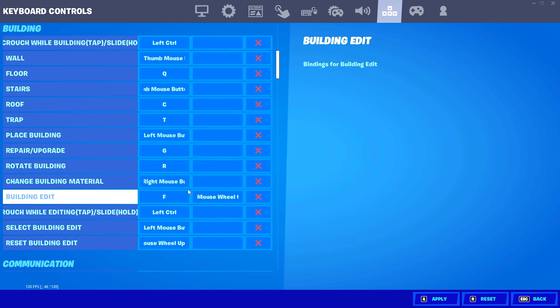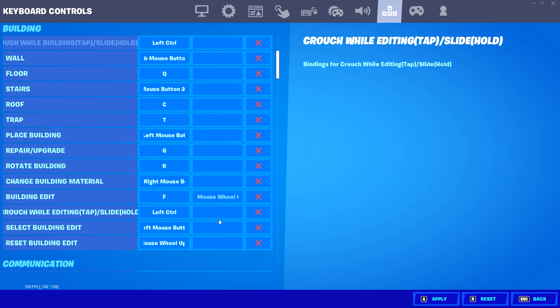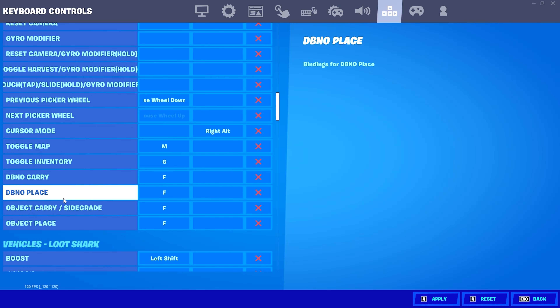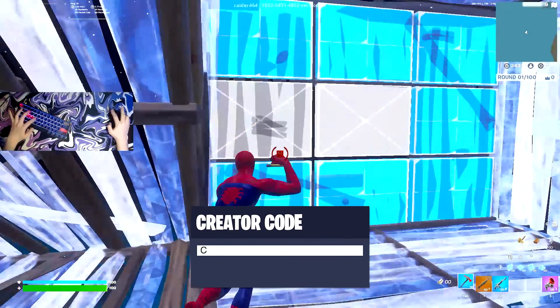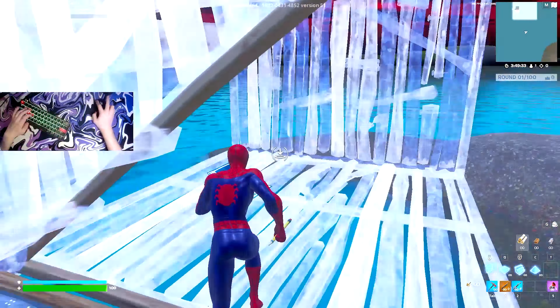Trap is on T, repair/upgrade is on G, rotate building is on R, and building edit is on F. I'm using scroll wheel reset — this is incredibly important to enable. To set it up, click the second bind beside your building edit bind, scroll wheel up, and you'll see it says F and mouse wheel up. Then go down to reset building edit, click the first option, scroll wheel up, and scroll wheel reset is officially enabled. Other keybinds: emote is B, map is M, inventory is G, and the rest are vehicle keybinds.